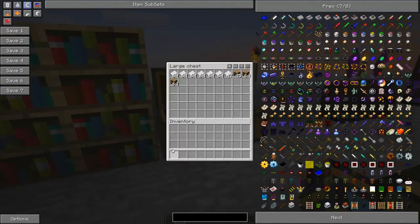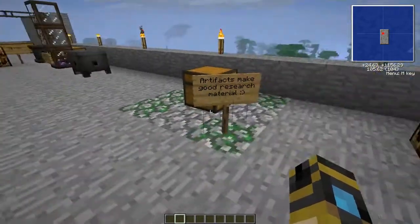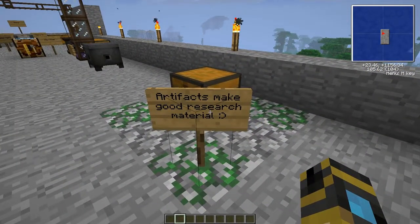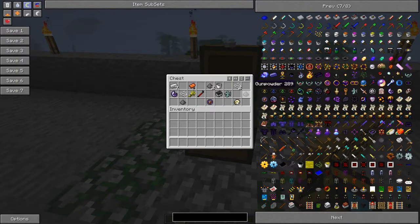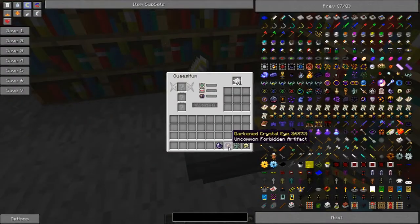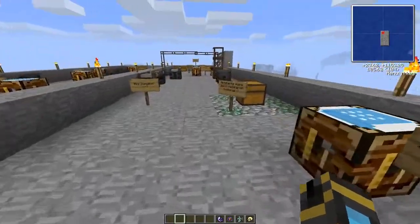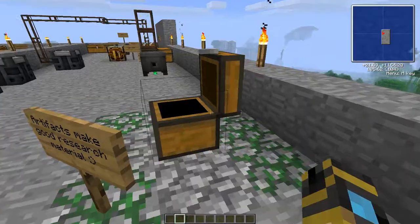Moving on - if you travel around you may have seen some mini dungeons. The note here says 'artifacts make good research material.' So this might be something you'd find underground. You see a few items from other mods, but some of these items are common forbidden artifacts or various other artifact types you can take. A cracked wisp shell - that's made from killing the little flying wisp you see around - you just place them in like so. They usually have a high percent chance of being successful.